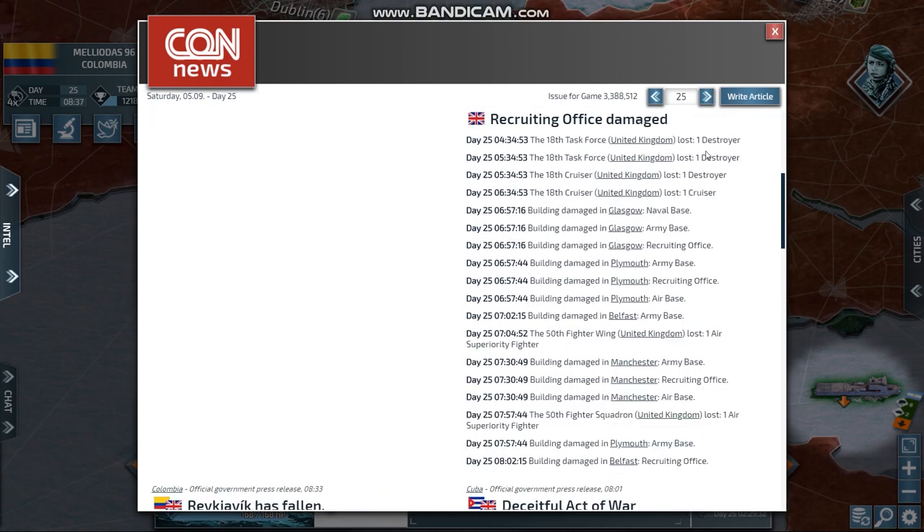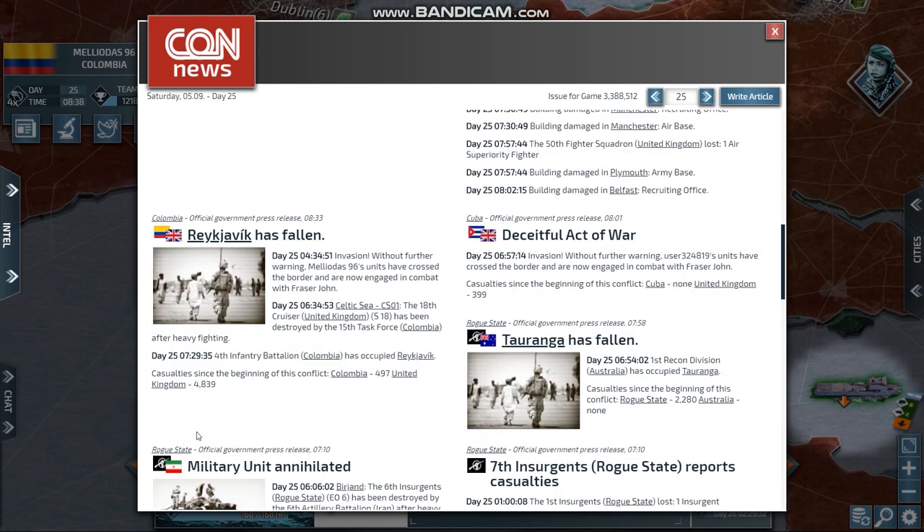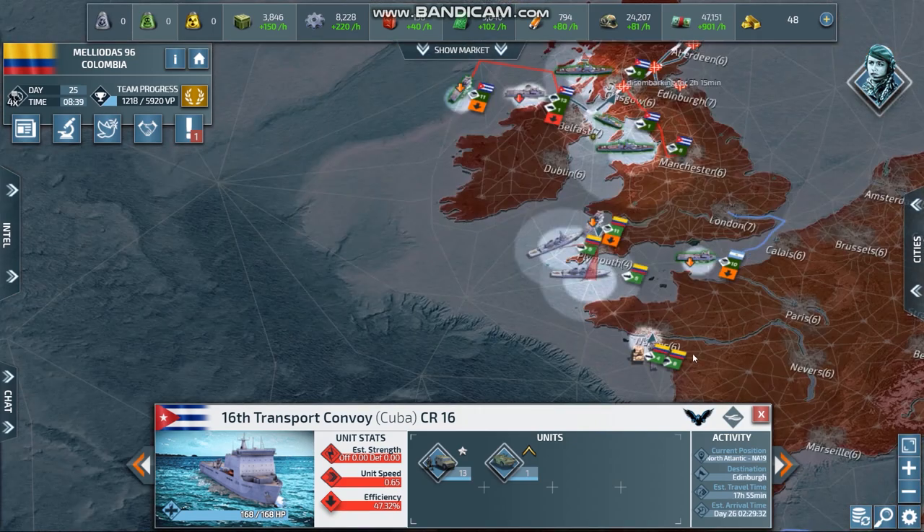Looking at the casualties: one destroyer, one destroyer, one cruiser, another cruiser, one air strike fighter, another air strike fighter, and a lot of buildings lost. I destroyed those ships. Cuba is doing amazing work — zero casualties for Cuba and 399 for the United Kingdom. As for me versus the United Kingdom: I had 497 casualties, but he has 4839 casualties, and the numbers are rising so fast now.